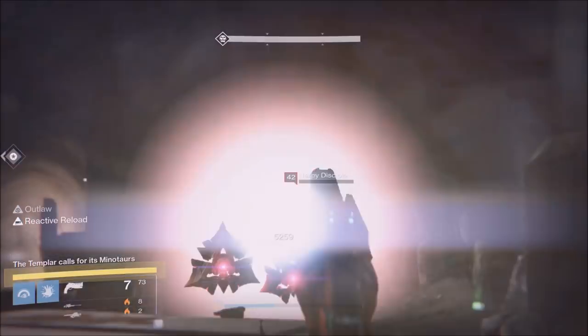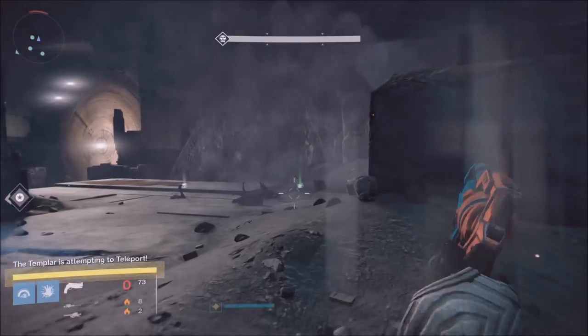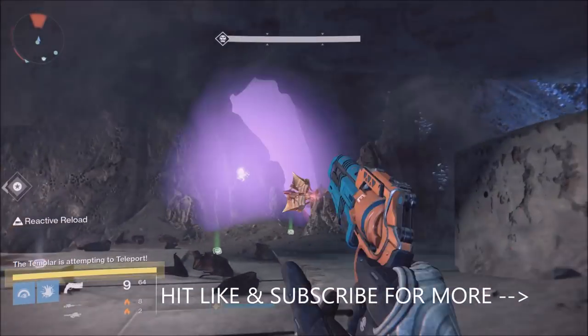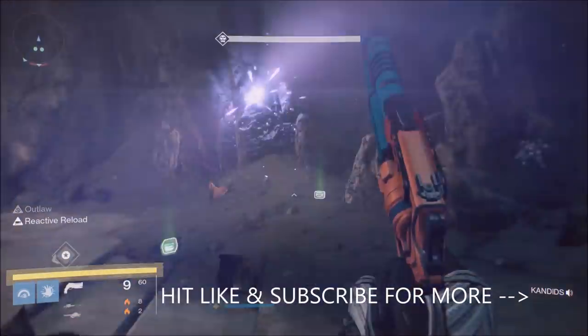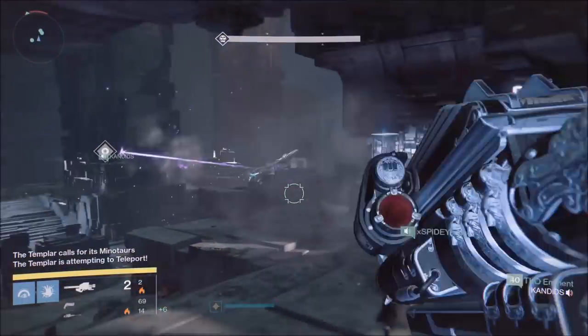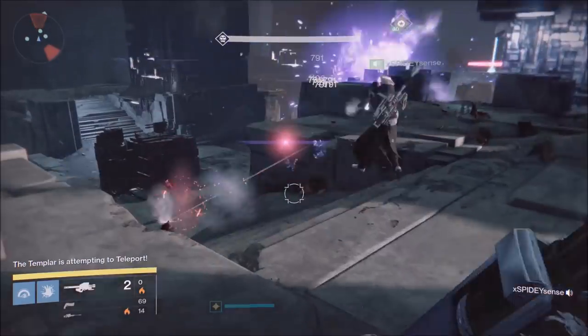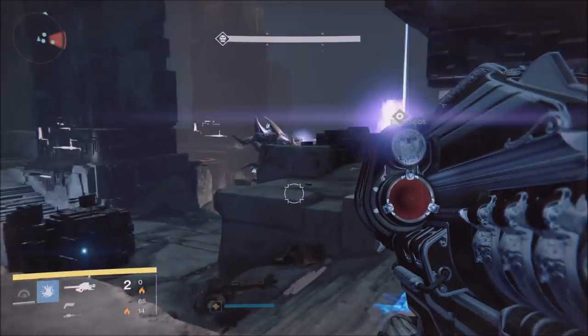You might wonder how we're killing enemies so fast. We have one person on the tether, two people that are Arc Warlocks, and everyone else doing what they need to do. We're cycling supers — it's so easy. You'll see on your screen we are in full add control. This is how you keep enemies from hurting your teammates.